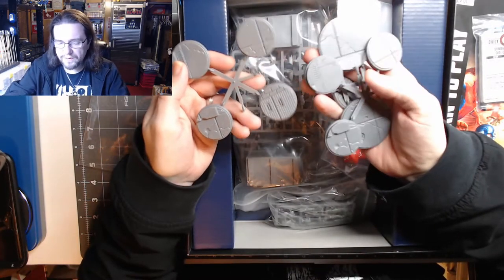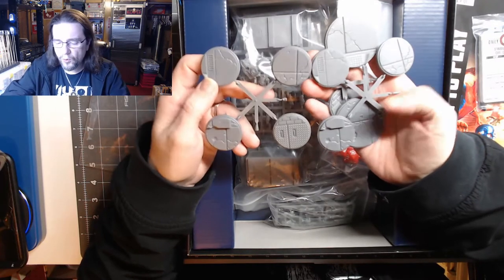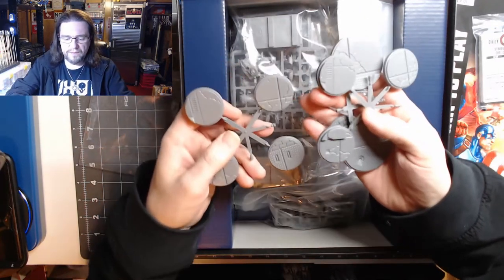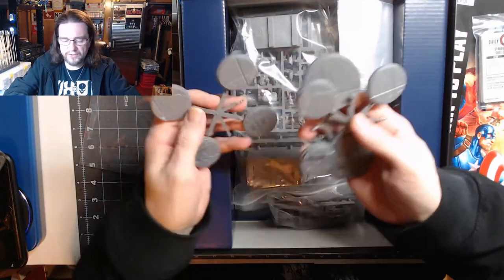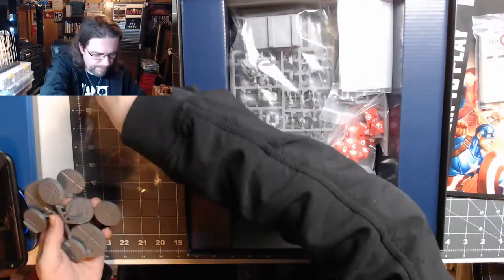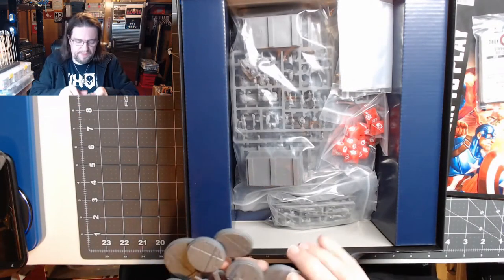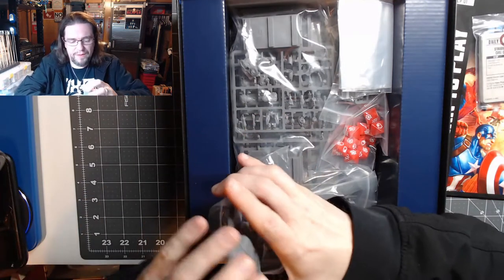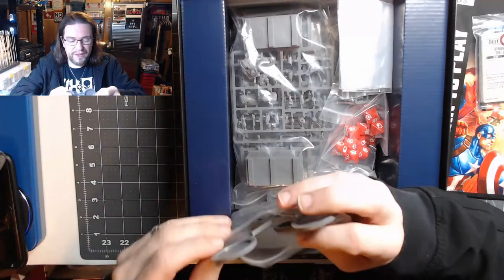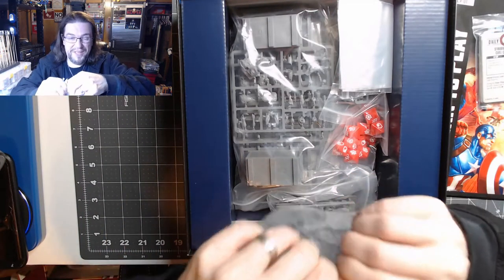These are going to be really fun to paint. Looks like you've got eight of the small bases, because they're identical, and then two of these large ones. This is why, until you're ready to paint and assemble them, put them back in the bag — because if you don't put them back in the bag, you'll lose them. I know, I've done that. Looks like some extra bags for stuff.